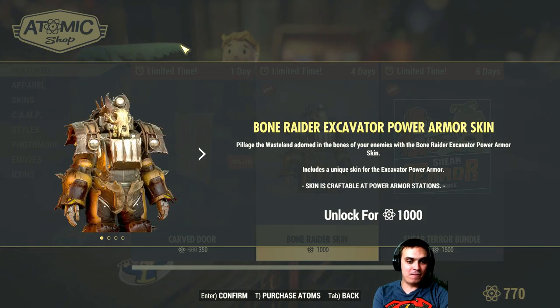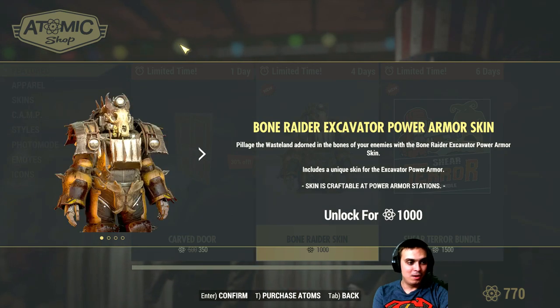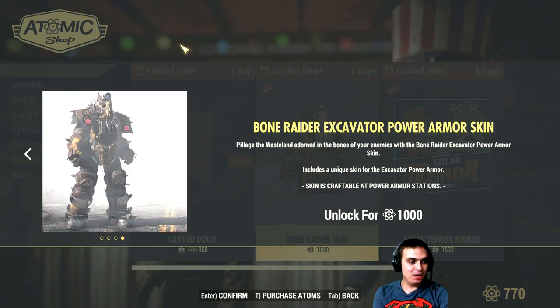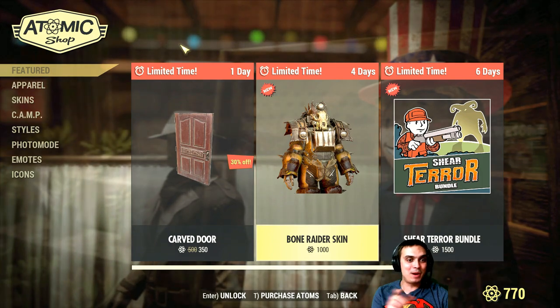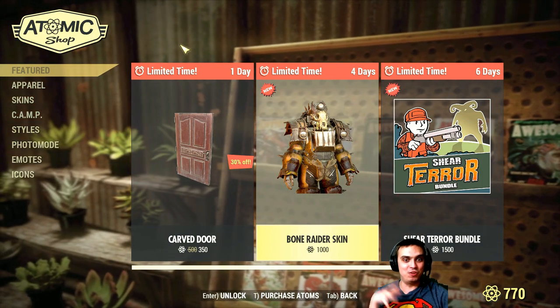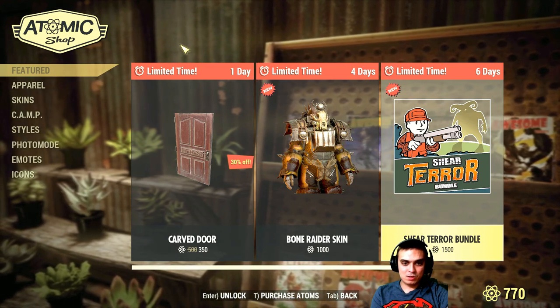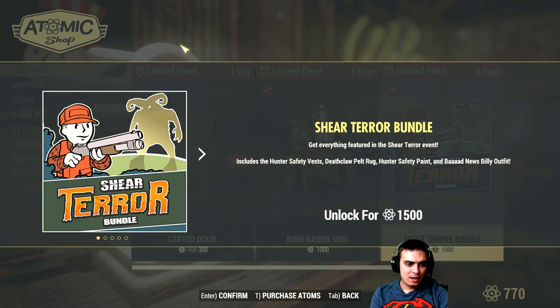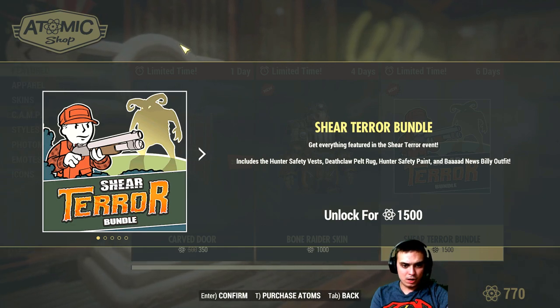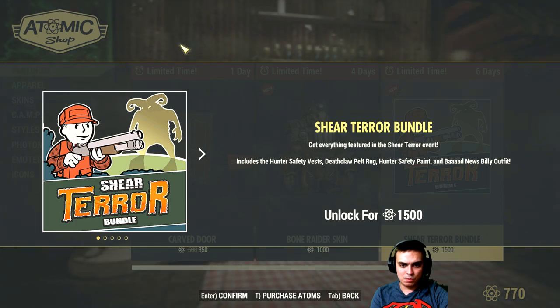Honestly, if I played with power armor I would have bought it - that is freaking dope. This is the first time I'm actually saying something really good about power armor. Now we've also got some sort of a bundle - bundle includes hunter safety vest, deathclaw pelt, hunter safety paint, and the bad news billy outfit.